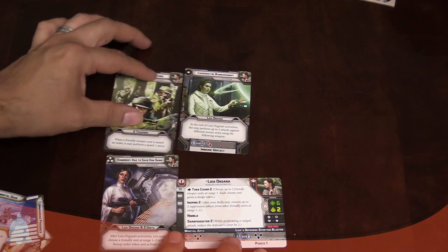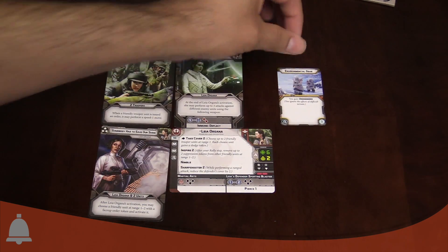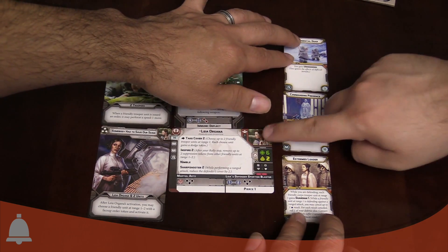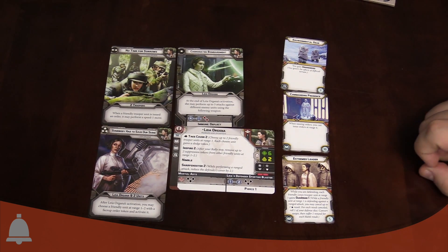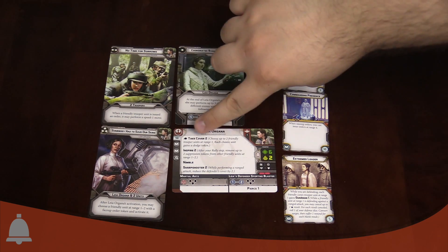Now we're going to lay all these cards out and go through them. We've got the four cards, and then we have three upgrade cards. Here we've got the Leia unit card - she is a commander, she is a single infantry trooper, and she's 90 points, which makes her much cheaper than Luke. So she's a good budget commander for the Rebellion. She's got some upgrades, some rules, and some upgrade slots that make her pretty flexible. She's got two command upgrade slots and one equipment upgrade slot.